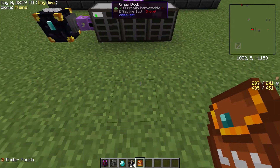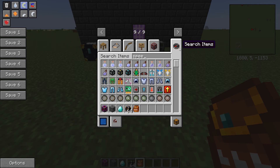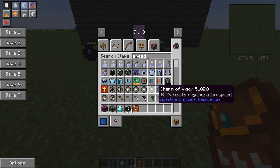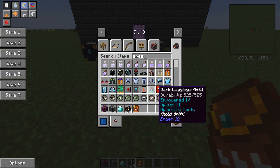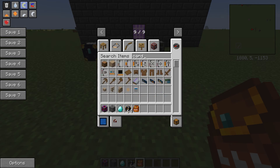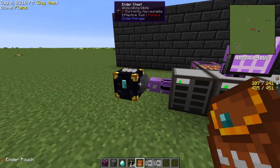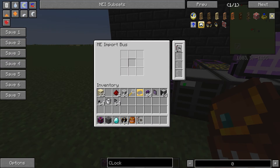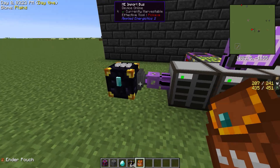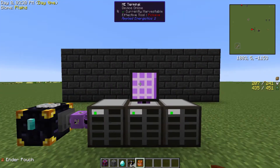There is a way to speed this process up, and you do that with upgrade cards. I think 'card' is the easiest way to search for them — C-A-R-D — and you're going to want to look for these guys right here. We can pop those right into here, and you'll notice that now it will go much faster. I can put a stack in here and it does half a stack at a time.